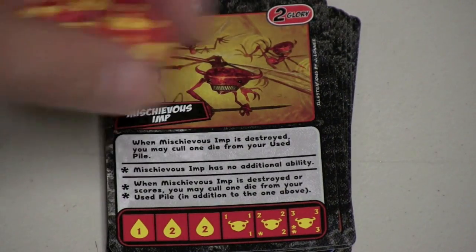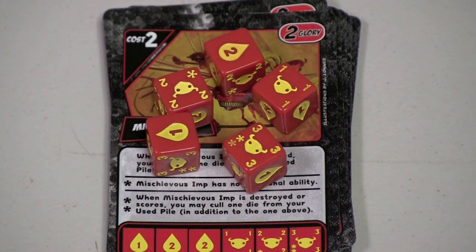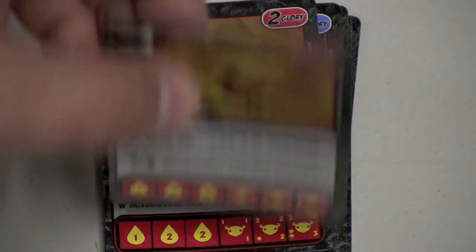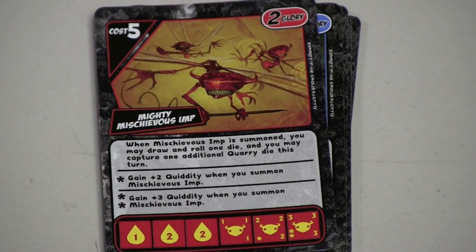We need some more cheap dice, and the imps are a way to add cheapness to the deck. The imps have special abilities where they can get out quickly — these are immune to spells, and these give you extra Quiddity, which is great. So you have cheap imps to get out quickly, plus Quiddity.